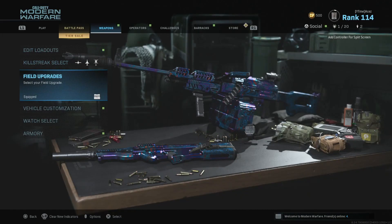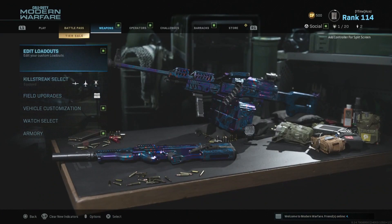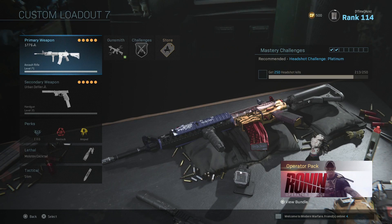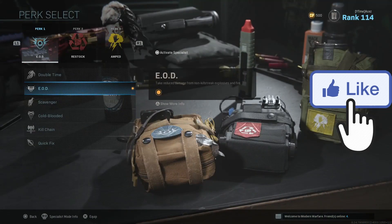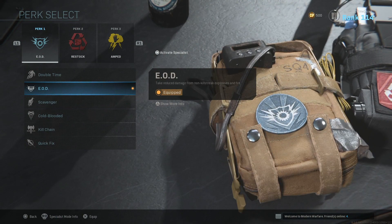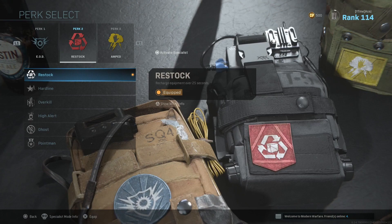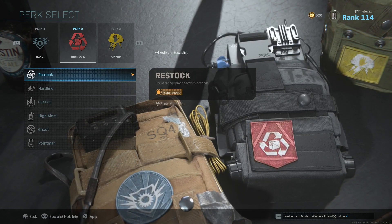For the loadout, the field upgrade you want is the Munitions Box so you can get those explosives back. We're running an M4 because Ground War is a long-range map. For perks: EOD is very important since we're using a lot of explosives, and I believe EOD also provides fire resistance for thermites and molotovs — you definitely need it. Then we have Restock: every 25 seconds you get a new lethal, so make sure you are spamming those lethals.